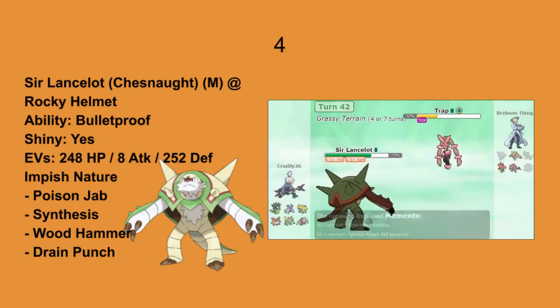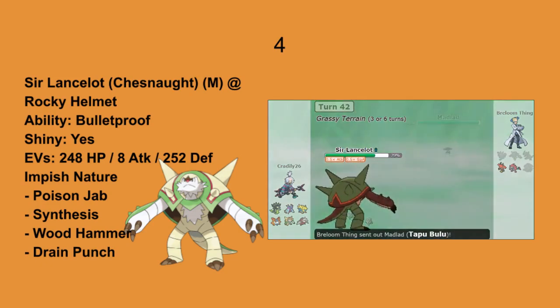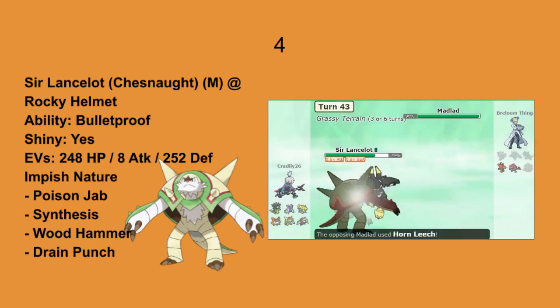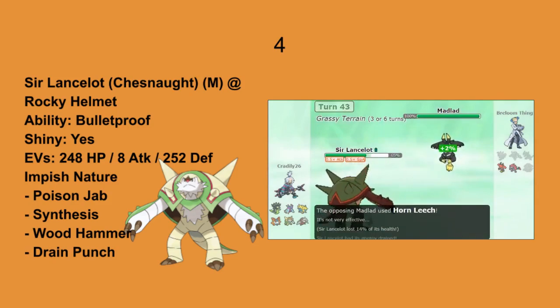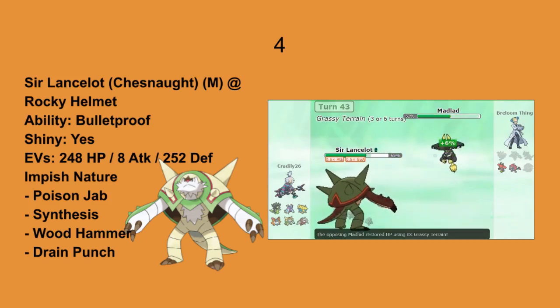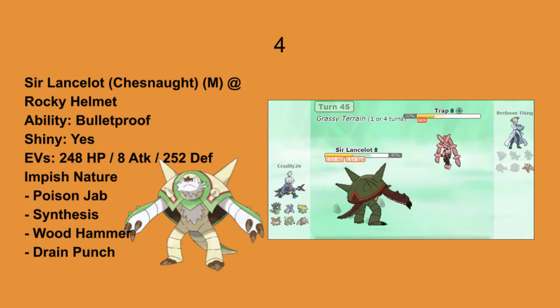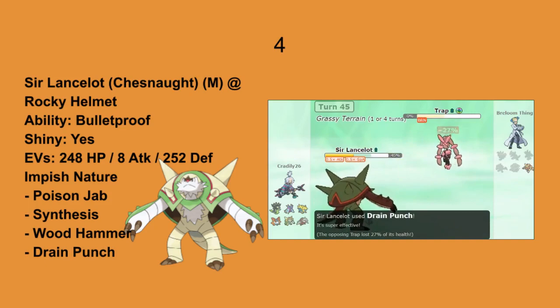Next up on our list we have Great Dealist Chestnut as the perfect Tapu Bulu answer. In combination with Toxapex, this Pokemon was able to wear down the team greatly, shaking off any Earthquake standing in Toxapex's way while dealing great damage with its move. At the end of the game it was able to take out the remaining Tapu Bulu and Lopunny easily, thanks to its Synthesis, Poison Jab, and Rocky Helmet.